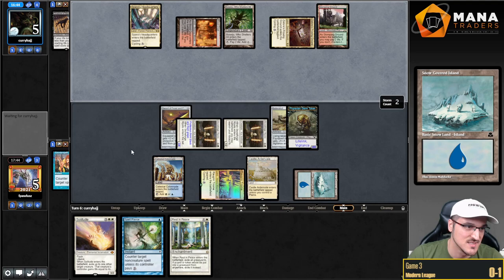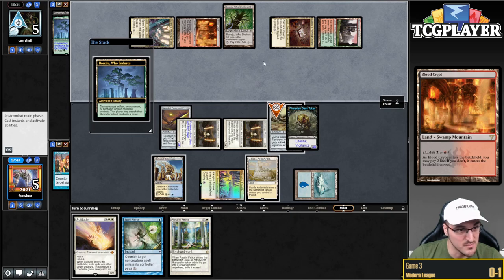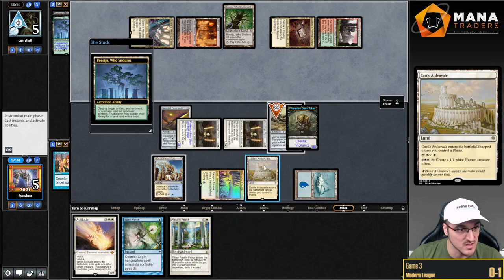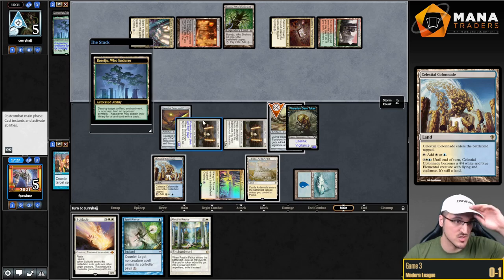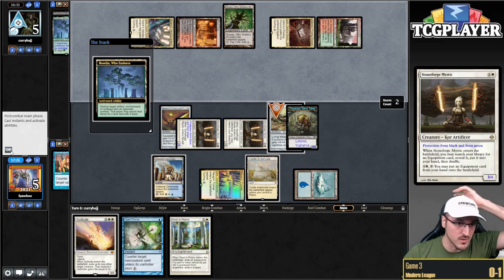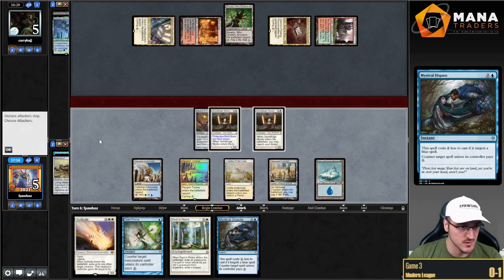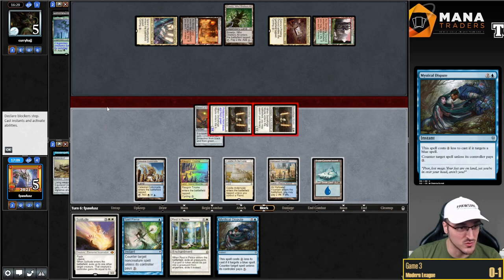Do they have the Blast? Looks like they don't. I just don't get this deck. Boseiju bounces my Batterskull. I think there's nothing I can do there — if I find a land, I get to kill them with the Colonnade attack. This is probably a good play from my opponent. Land — Dispute. I think I'm just going to attack, which puts my opponent down to one.